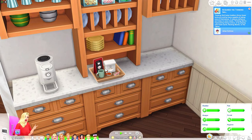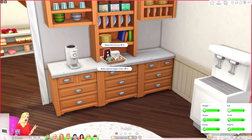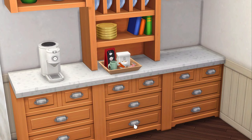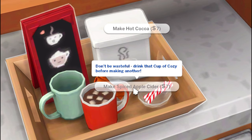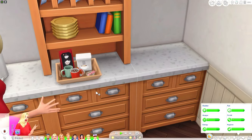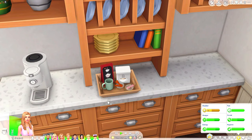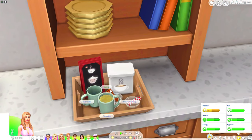Let's check out this new hot cocoa tray and apple cider tray as well. You can make some hot cocoa or apple spice cider. It looks like you can't make both at the same time — it's like don't be wasteful, drink that cup of cozy before making another. Let's drink this one and then make some apple cider. Super cute.